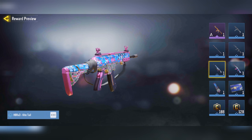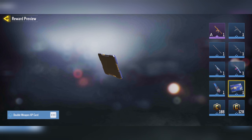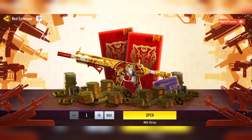We also have the HPR, the KN-44, and the Tripmine, all in the Kite Tail skin. Then we do have a double weapon XP card as well as a bunch of different amounts of credits in this event section as well.